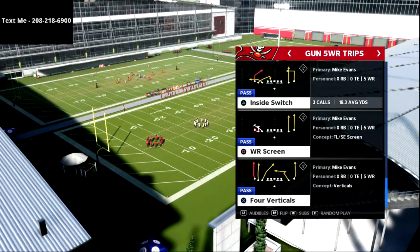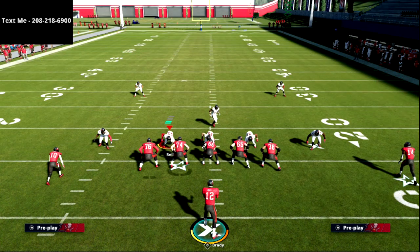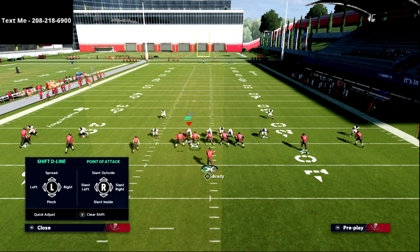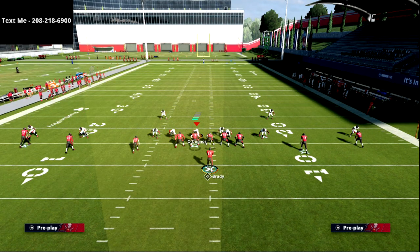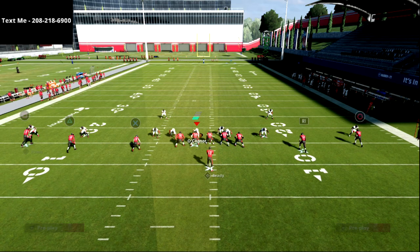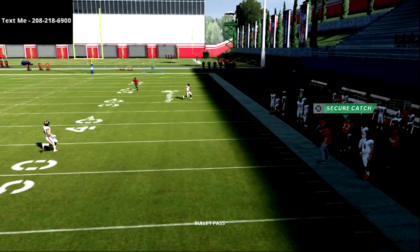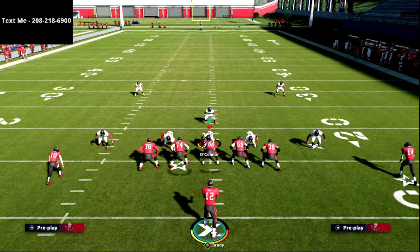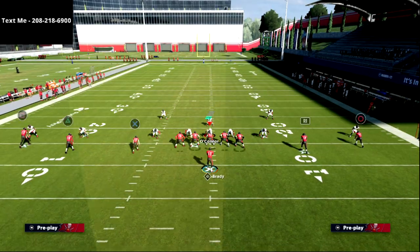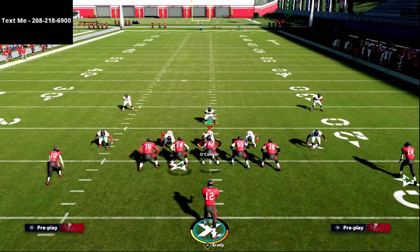This is very similar to the inside switch out of the gun bunch, with a couple of differences — the biggest being the type of post route that the outside receiver runs. We always want to run this with our trips to the wide side of the field, so if we're on the left hash we just flip the play. What I love about this post route to Mike Evans is it runs all the way to the sideline — it's a sharp post route that does not stop running in the middle of the field. So if the play breaks down, you can still hit that post route on the sideline.